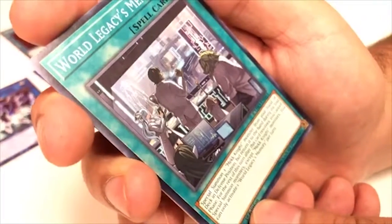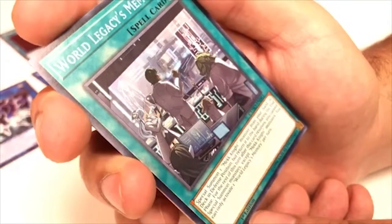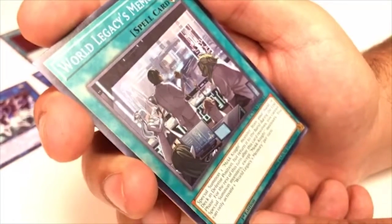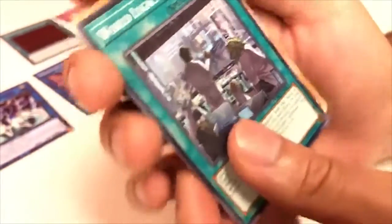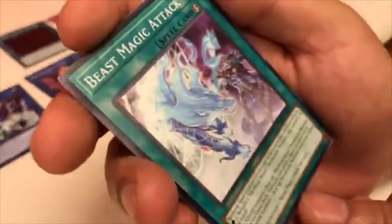World Legacy's Memory — Quick-Play Spell. Special Summon one Mech Knight monster from your hand or deck in Defense Position, but return it to the hand during the End Phase. For the rest of this turn after this card resolves, you cannot Special Summon monsters except Mech Knight monsters. You can only activate this once per turn. Pretty straightforward.